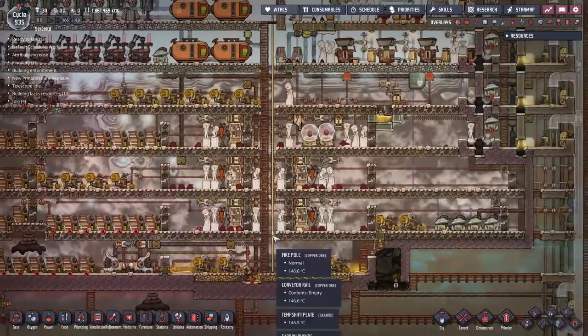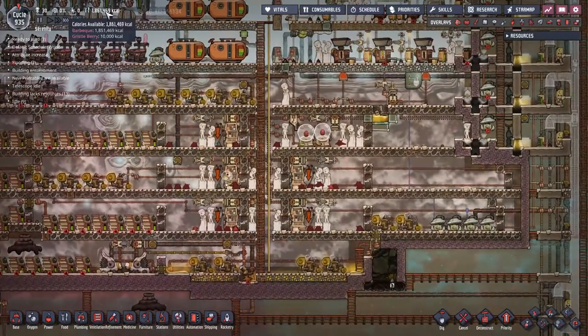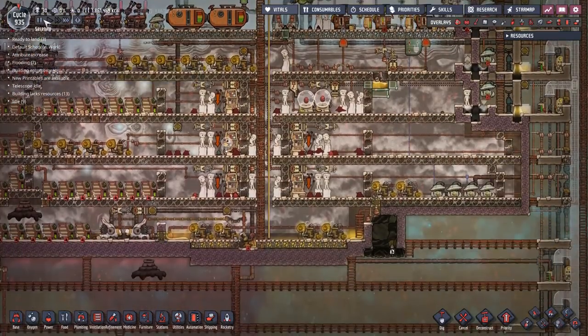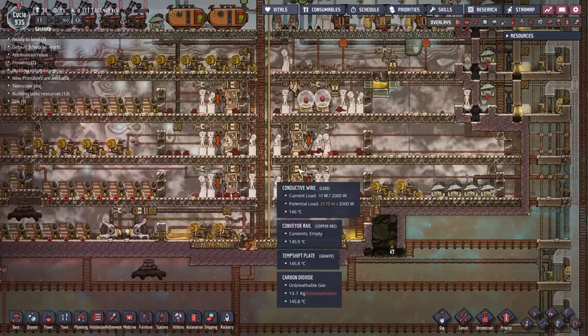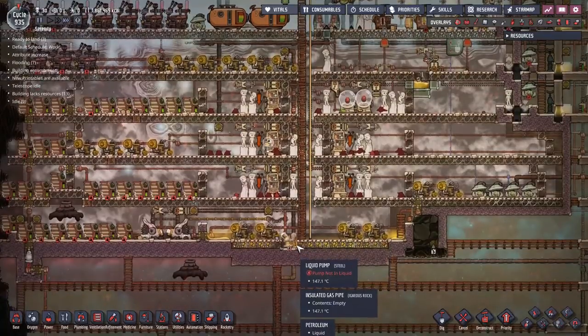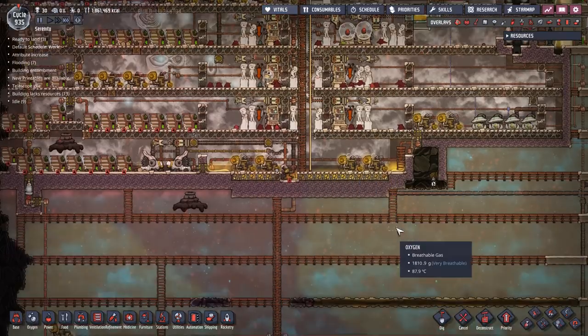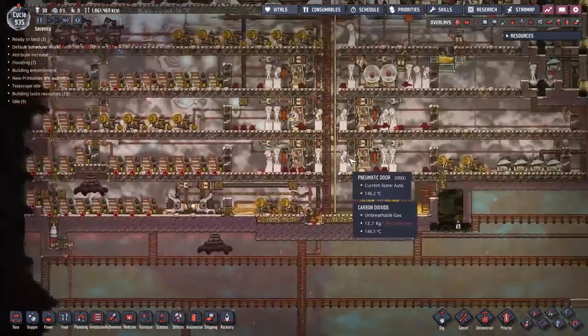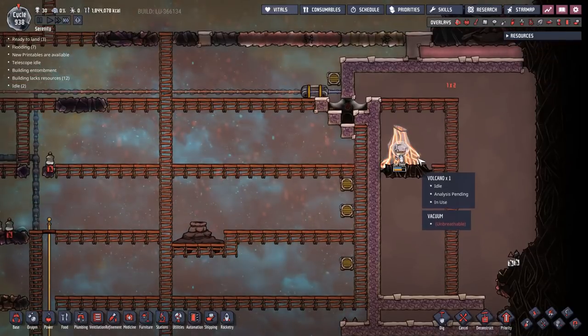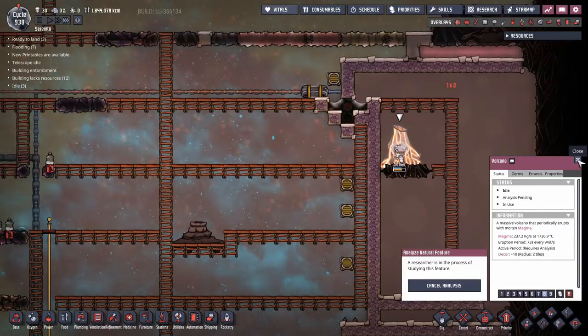I'm also going to have to expand my slickster farms — I need more slicksters because my food isn't going up anymore. I've stopped at 30 dupes but I want to keep hiring more so I can have more astronauts and get more dupes trained up, but that means I need more meat, and for more meat I need more slicksters. I was going to go with shovels but considering the amount of rockets I'm running I'm not sure I'll have enough sky to harvest regolith. Time to expand this room. Meanwhile we're finally analyzing this volcano — we'll see how much magma it gives us.